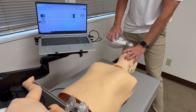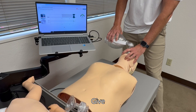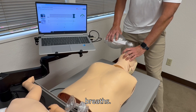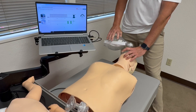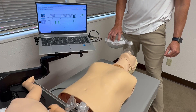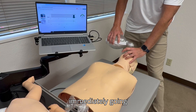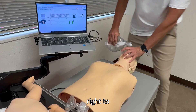1, 2, 3, 4, 5, 6, 7, 8, 9, 10, 11, 12, 13, 14, 15, 16, 17, 18, 19, 20, 21, 22, 23, 24, 25, 26, 27, 28, 29, 30. Give two slow breaths and immediately go right to compressions.